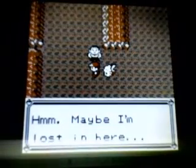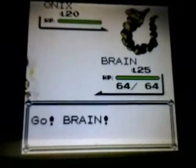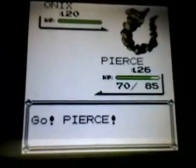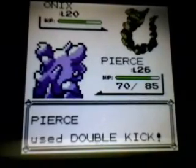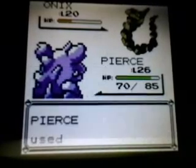You win! Let's go over here — there's another pathway, let's fight this last hiker in this room. 'Maybe I'm lost in here' — that's a good statement, you have no idea if you're lost or not, so you're just going to question it. Let's switch out Brain and go into Pierce. Pierce can deal with this Onix pretty well — Screech is gonna hurt a little bit, let's go for Double Kick, two of them should be enough.